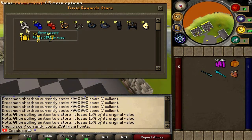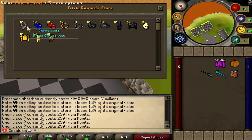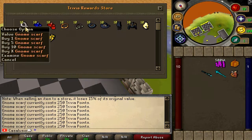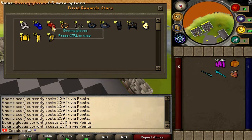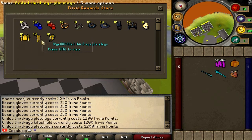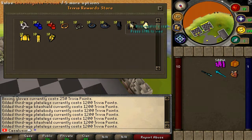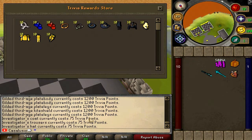In the trivia point shop, you can grab an ignom scarf — my favorite item — for 250 trivia points, boxing gloves also for 250, gilded set pieces for 1,200 points per piece, and the full investigator set at 75 points per piece.